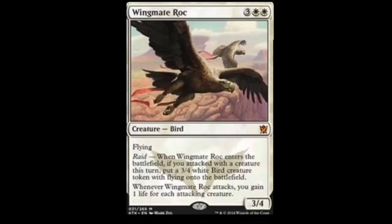Wingmate Roc. 5-drop: two plains, three monocolored. It's a 3/4 flyer with raid. Whenever Wingmate Roc enters the battlefield, if you attacked with a creature this turn, put a 3/4 white bird creature token with flying onto the battlefield. Whenever Wingmate Roc attacks, you gain 1 life for each attacking creature. The raid ability is there so you get more creatures attacking to gain more life. If they have no creatures to block, you just screwed them over. I really like this card and I'm definitely going to be playing it.